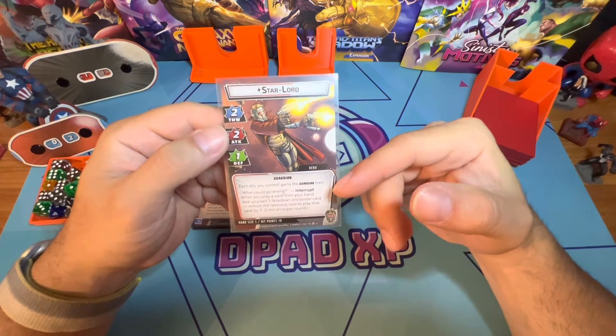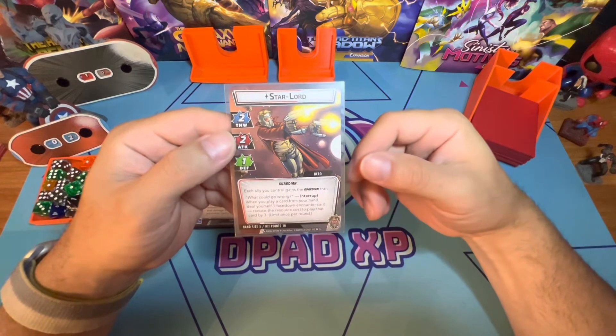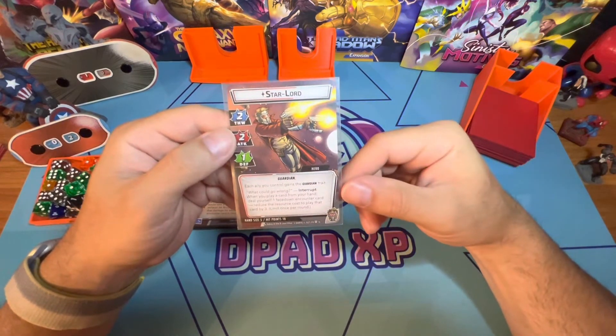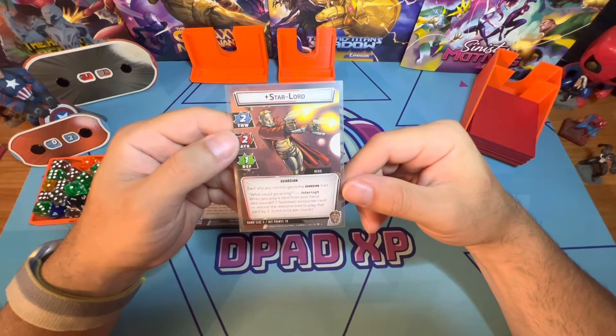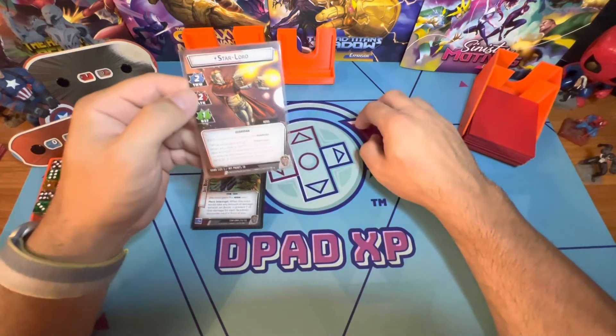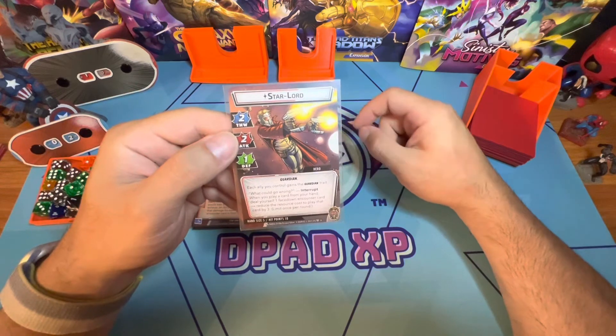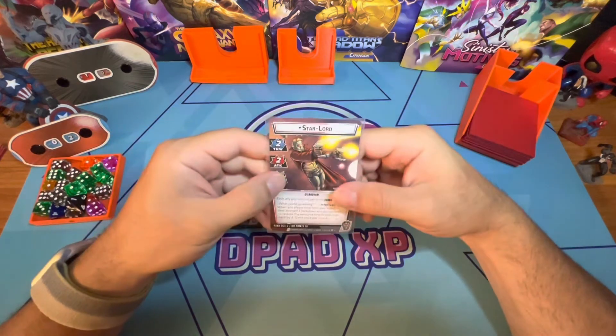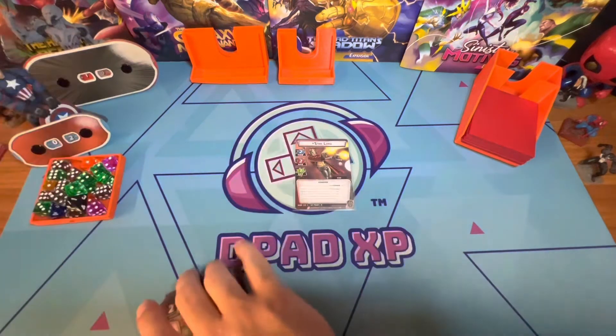Each ally you control gains a Guardian trait, which makes a leadership deck with him extremely strong. His 'What Could Go Wrong' ability lets you play one card from your hand, but you deal yourself one face-down encounter card and reduce the cost of the card you're going to play by three. That's one of his bread-and-butter cards.